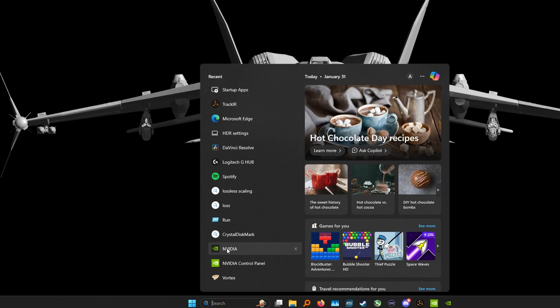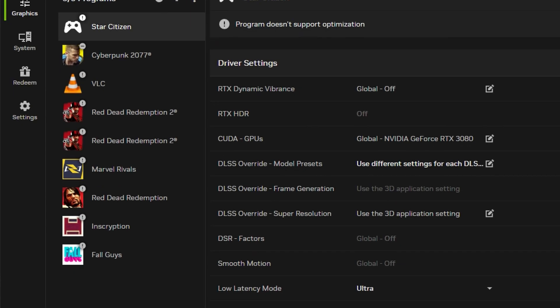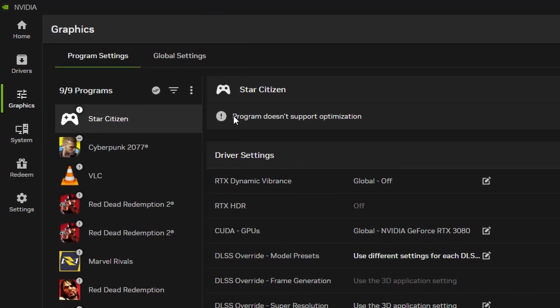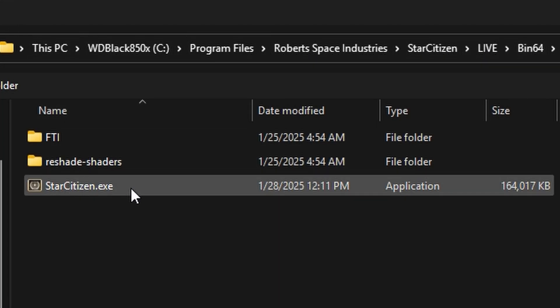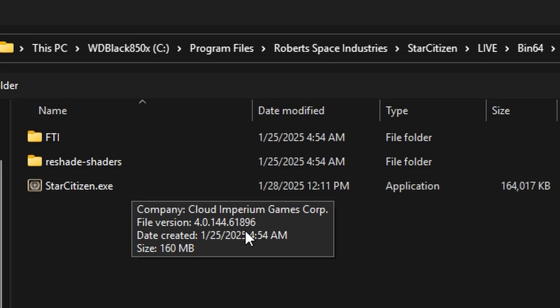Today I'll be showing you how you can enable DLSS 4.0 for Star Citizen. Open up the Nvidia app and add Star Citizen to the list of programs. You might not see it at first, so you can add it manually — it lives in the Live/Bin64 folder. Just add the Star Citizen exe to the Nvidia app.